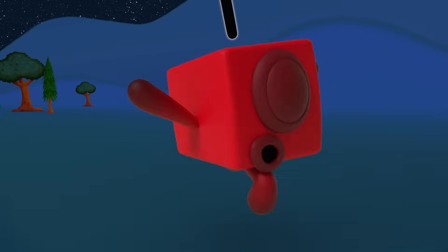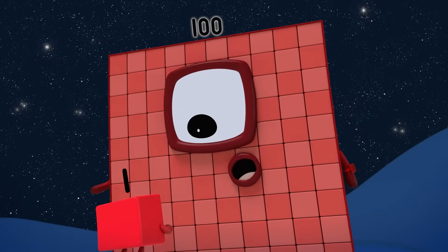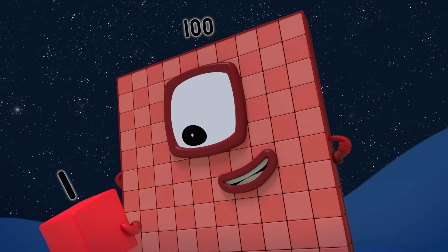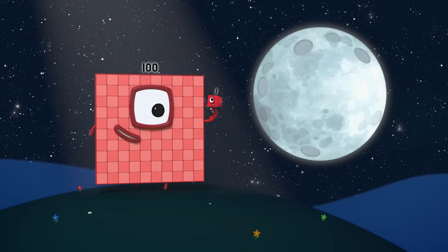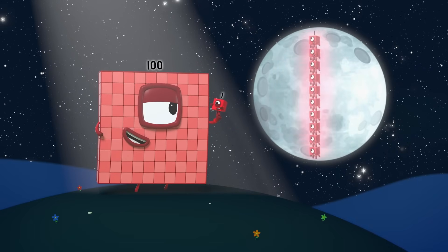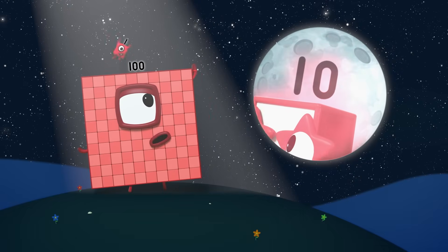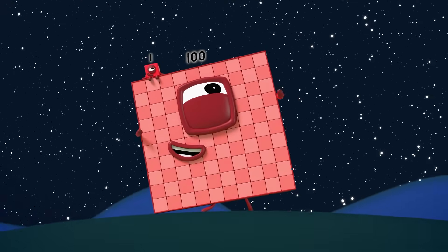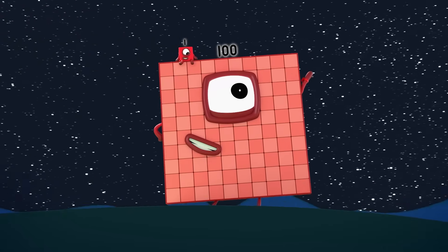One hundred is here. One hundred. Hello, one. You're so big! Yes, little one. I'm a big number. But I wouldn't be here at all if it weren't for you. Look how far we've come. Remember when there was only one. Then ten ones made one ten. We're the one and the zero. Now we've reached a new place — the place of possibilities. A new friend, a new face, and a brand new kind of hero.